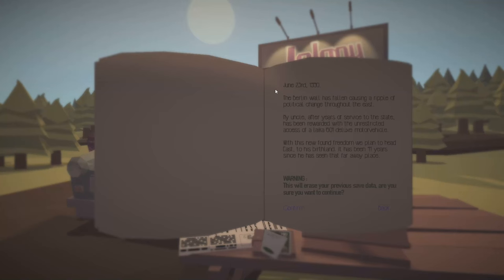Without further ado, let's get started. June 23rd, 1990. The Berlin Wall has fallen, causing a ripple of political change throughout the East. My uncle, after years of service to the state, has been rewarded with unrestricted access to a Leica 601 Deluxe Motor Vehicle. With his newfound freedom, we had to head east to his birth land — it has been 41 years since he has seen that faraway place.